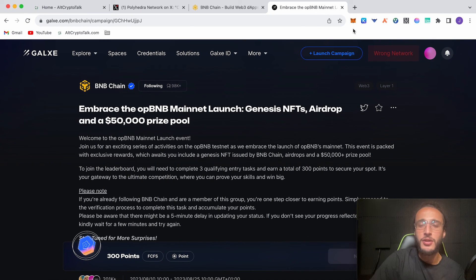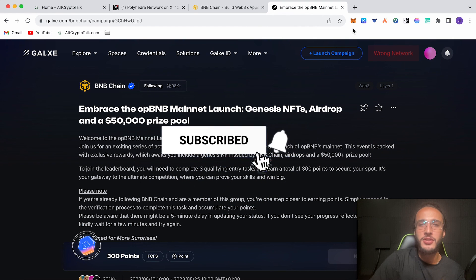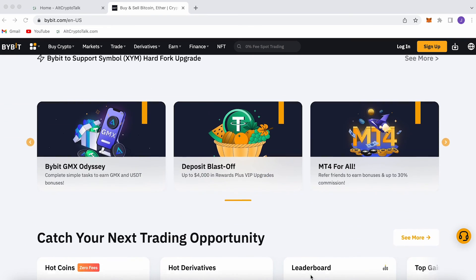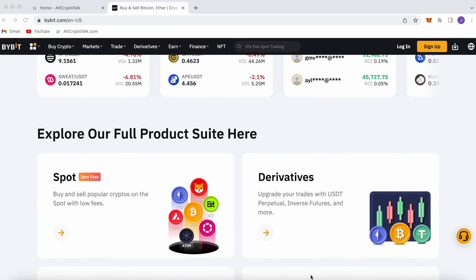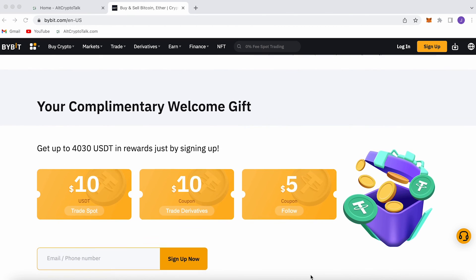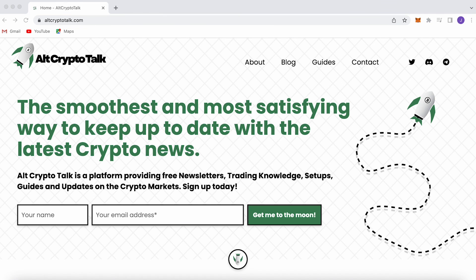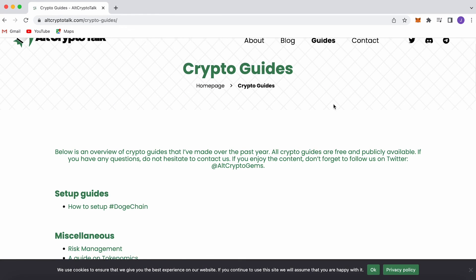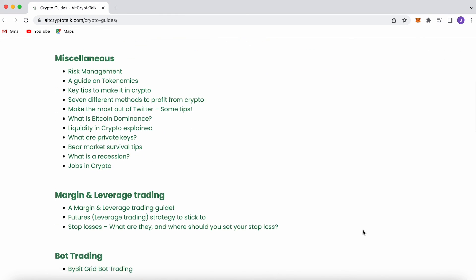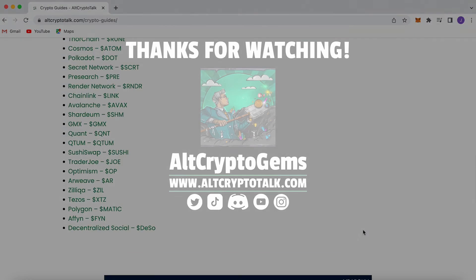If you're confused or have any questions, ask me on Twitter at HighCryptoGuy. Don't forget to follow at AltCryptoGems on Twitter and let us know what airdrops you want us to cover next. We also have a promotion running on Bybit — the best centralized exchange for buying, trading, and earning. You can claim up to $4,380 just by signing up using the link in the description. Follow us on Twitter at AltCryptoGems and head to our website for detailed project reviews, crypto guides, and more.